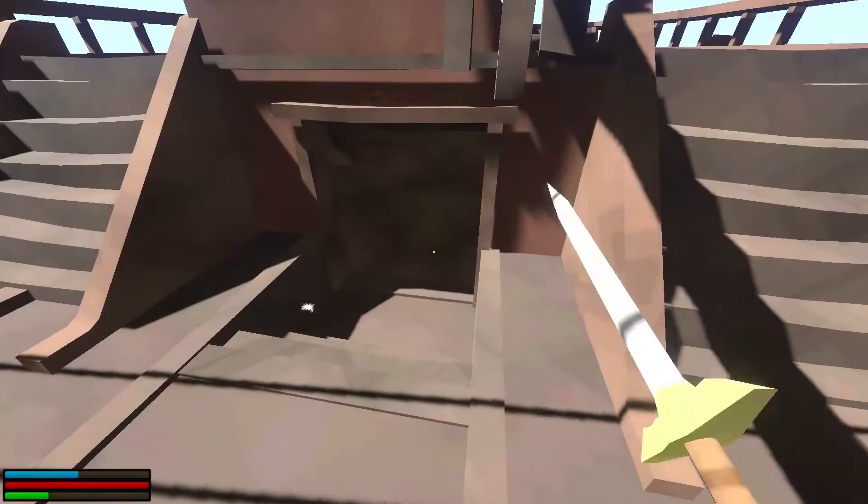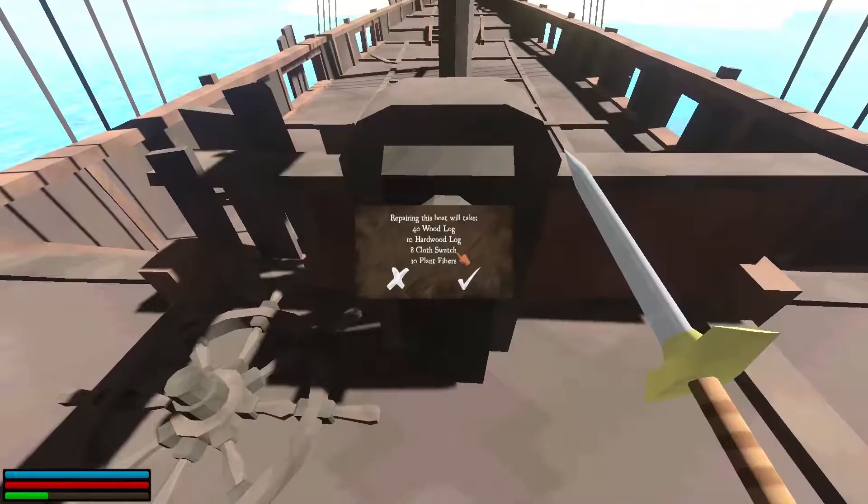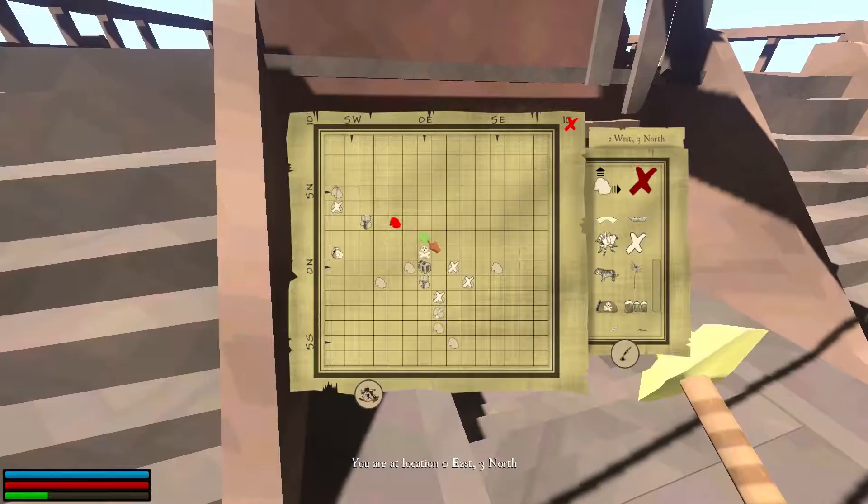Board. There's a chest there — probably have a key that will work on that. 40 wood log, 10 hardwood, 8 cloth, 10 plant fibers. That's going to be a little hard to collect, but we will definitely mark this on the map: 0 east, 3 north.